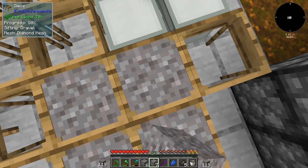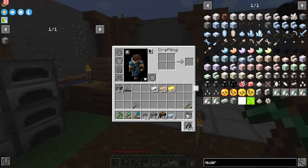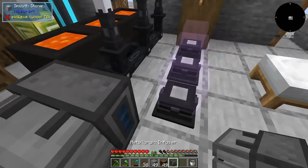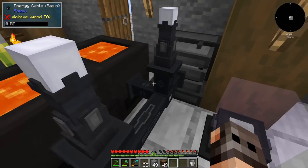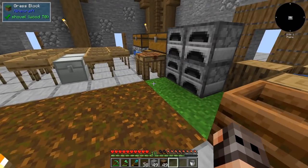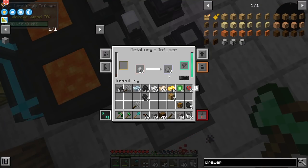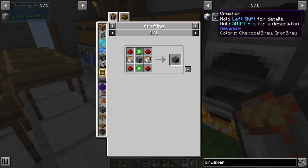Now we should be able to get the energized ingot and upgrade them. And I'm guessing I'll go back to sifting. We have a decent amount of resources, so I think we should be able to start crafting. We are going to start by having a metallurgic infuser — and by one, obviously I mean two. And since we have access to RF, I'm just gonna set them up temporarily. We want to use one of them in order to make a few pieces of steel, and the other one in order to make some basic control circuits.